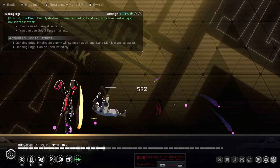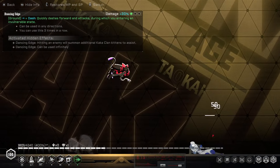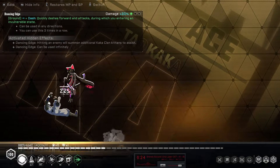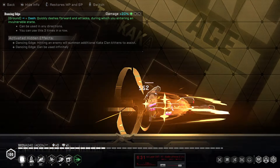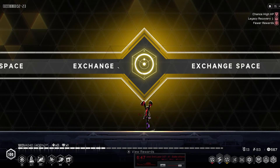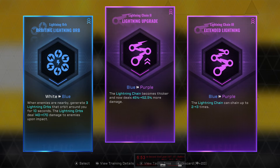I'm trying to mash out a jump as soon as I can after this animation is done. This animation is really laggy for some reason — it's weird because the old Dancing Edge wasn't that laggy. You can cancel the animation out into attacks, but you can't cancel it into a jump for some reason. I don't know if it's just a bug or if they intended it that way, but Dancing Edge doesn't really feel too good for me to use right now.